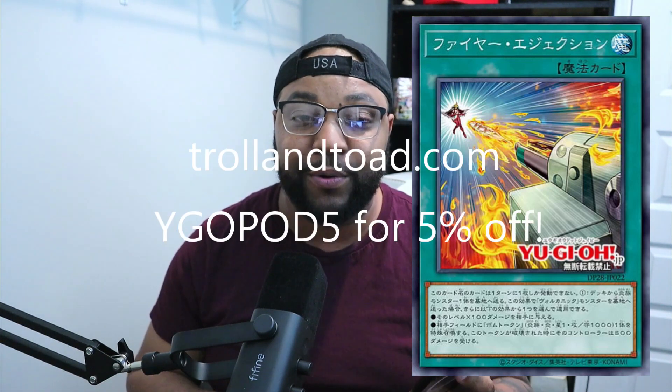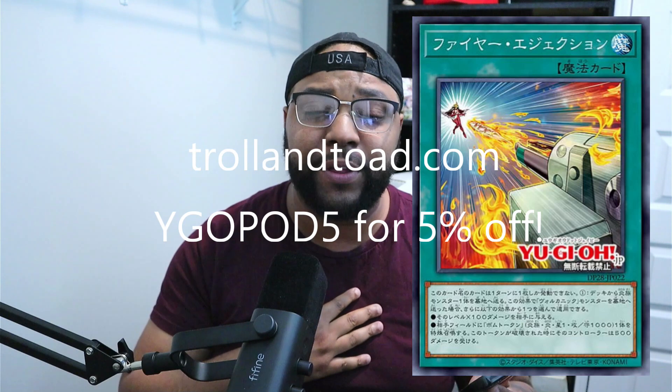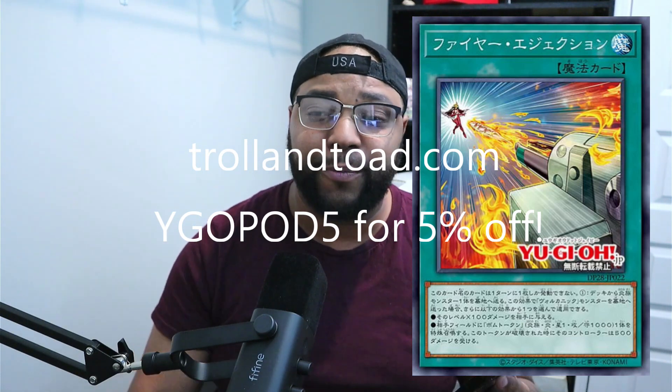I would start getting your volcanic stuff now before people catch on. You can jump on eBay or wherever, and you can also use my affiliate link on Trolling Toad. Use coupon code YGO POD 5 to get 5% off all items on trollingtoad.com — especially items sold by Trolling Toad themselves. Make sure it's sold by Trolling Toad — that's where you can apply your 5% off.